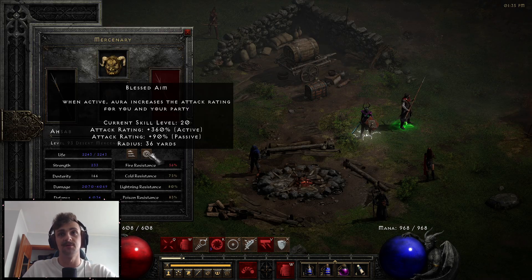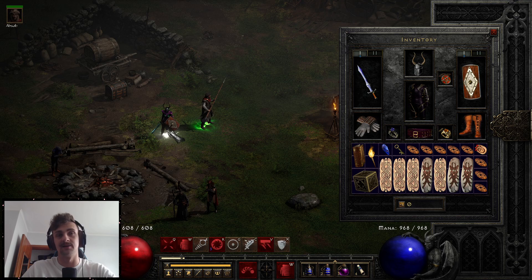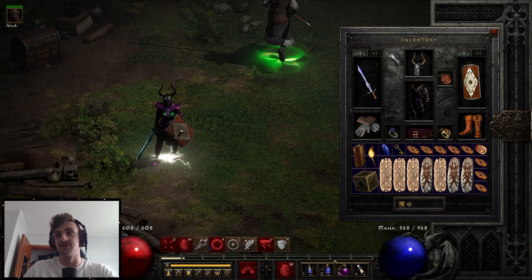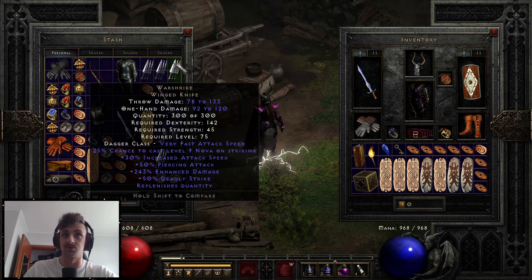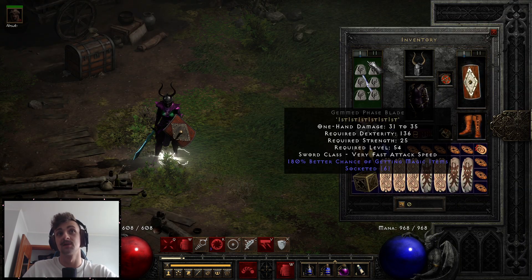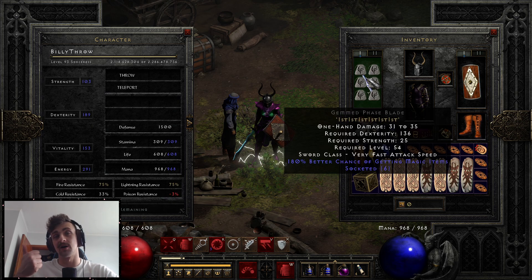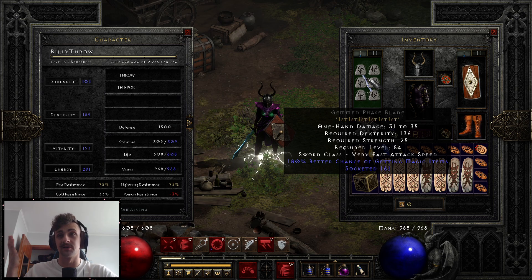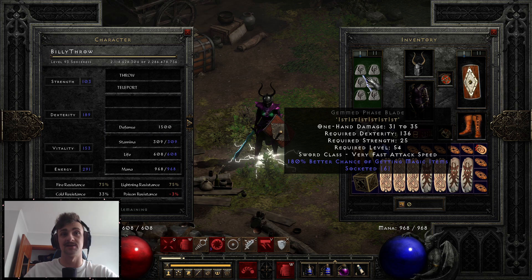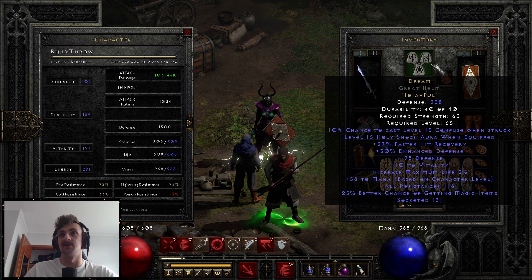The mercenary setup is the same. For gear, the main thing I shift out with this build — obviously we don't have war strikes, there's no magic find on war strikes. So what we do is we get a Sis in a phase blade. We already have enough dexterity for my war strikes so it makes sense to use a phase blade, hitting about 2.5 attacks per second with minimal increased attack speed. We can still slap for a decent amount of damage — switching to attack mode shows 46k for single target, with 180 magic find.